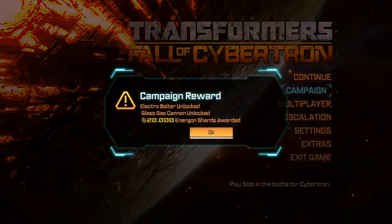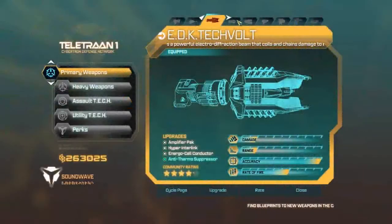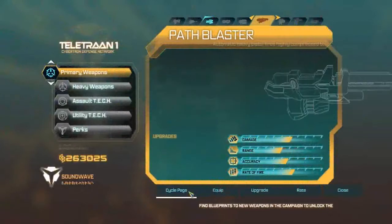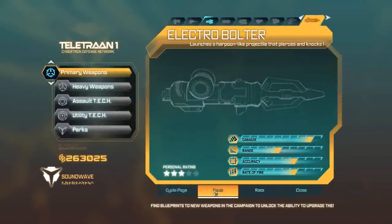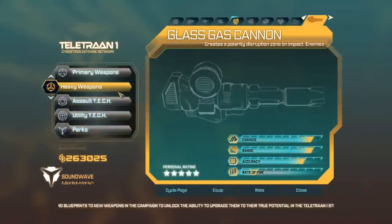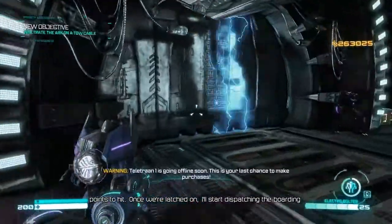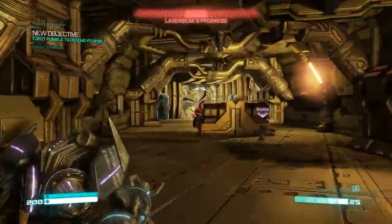When you finish campaign mode for the first time, you get a few unlocks: the Electro Bolter, the Glass Gas Cannon, and 20,000 extra Energon Shards. These are unlockable weapons you get for completing it. The Electro Bolter is modelled after the weapon Soundwave has in the original cartoon, and the Glass Gas Cannon is likewise modelled after the gun Optimus Prime has in the original cartoon.